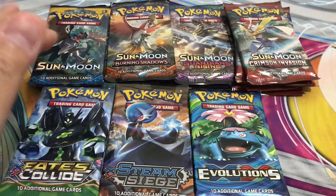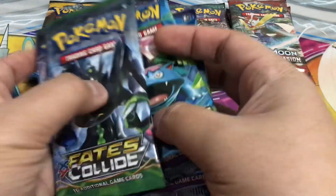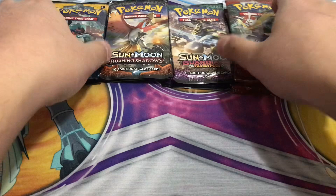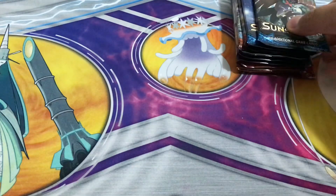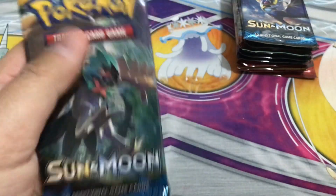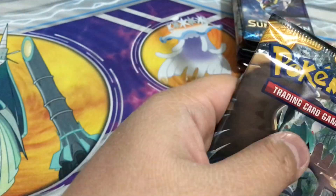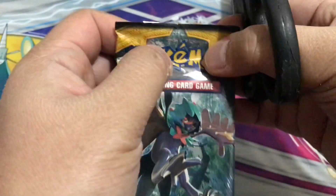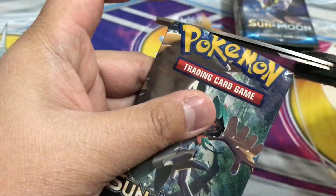Not to worry — each collection comes with one Evolutions, one Steam Siege, one Fates Collide, one Sun Moon regular, one Burning Shadows, one Guardians Rising, and two Crimson Invasions. So that's four over here and two each. We're gonna open the Sun and Moon first, then the X and Y, going in order of release. This is probably like the tenth take because I can't open this with my bare hands.